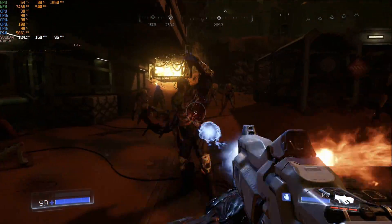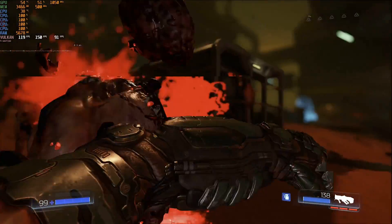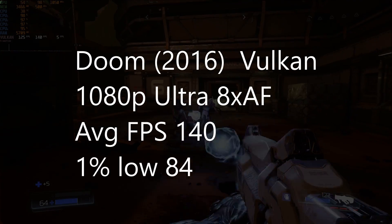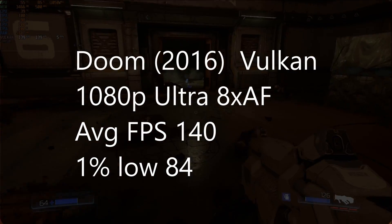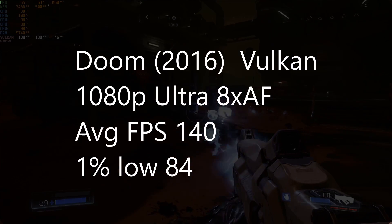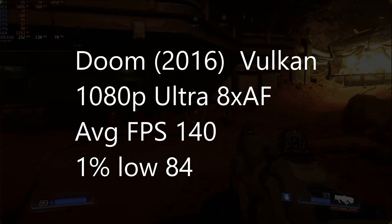The R9 Fury should be able to handle everything for the most part, so we should get a good idea of the CPU performance here. First up is Doom from 2016. Using the Vulkan API at 1080p with ultra settings and 8x AF, our average FPS was 140 with 1% lows at 84. And that's pretty good, but let's see if this is a trend.